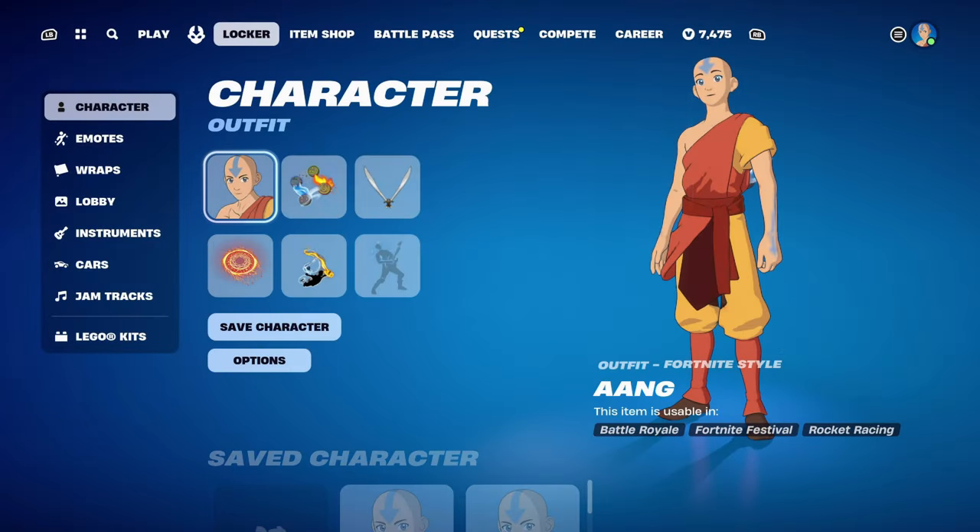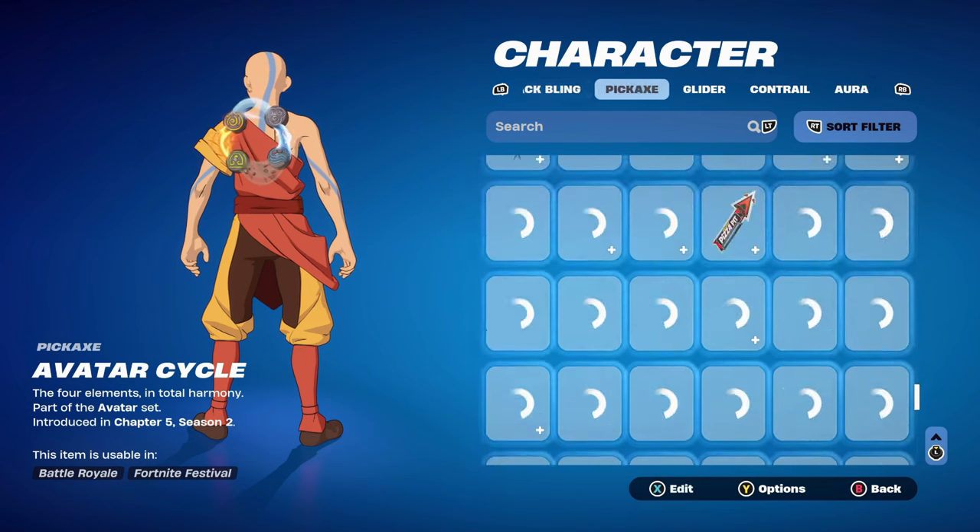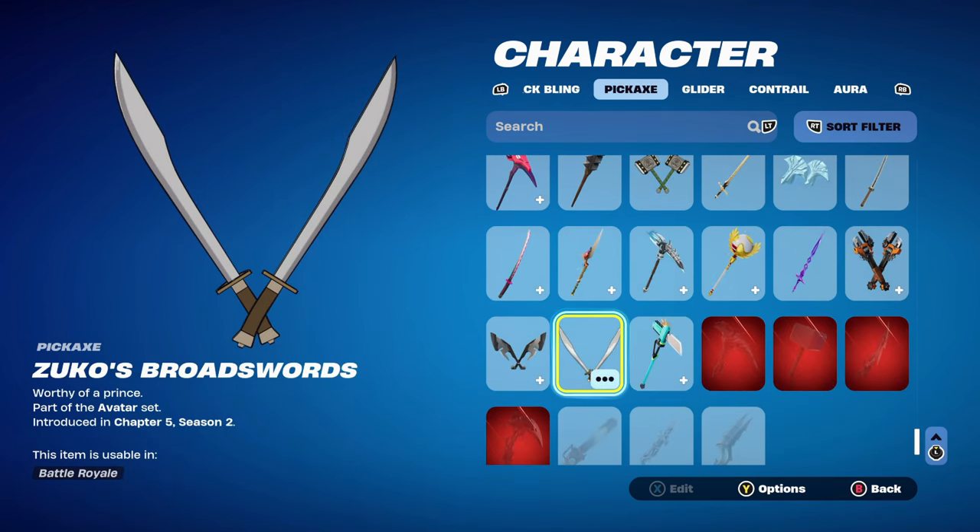Let's move on to combo number 2. For this one I thought I'd make an avatar-themed combo with the back bling and pickaxe. The back bling is the Avatar Cycle, part of the Avatar set, introduced in Chapter 5 Season 2 — it's Korra's back bling, has the four elements, and works very nicely with the skin and also with the contrail I'm using for the combos. The pickaxe is Zuko's Broadsword, part of the Avatar set, introduced in Chapter 5 Season 2. The Zuko skin can be bought separately or in the bundle. You can use any of the other Avatar pickaxes as well.